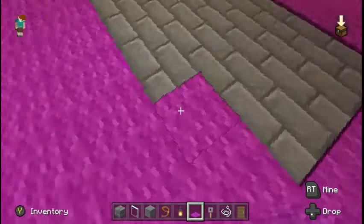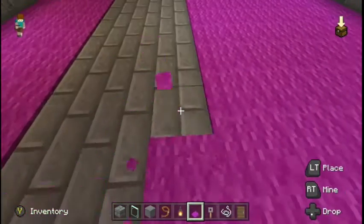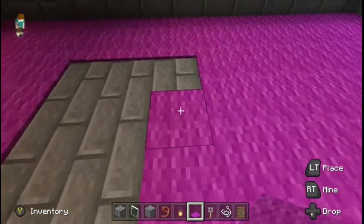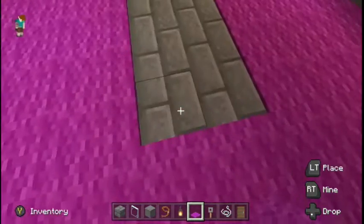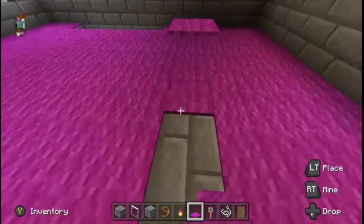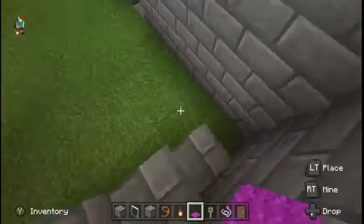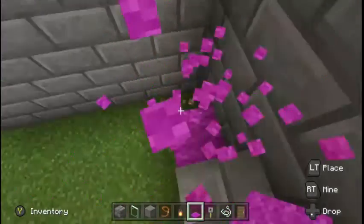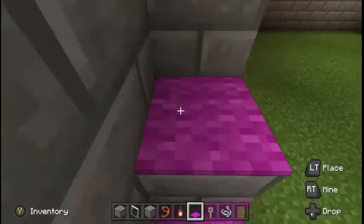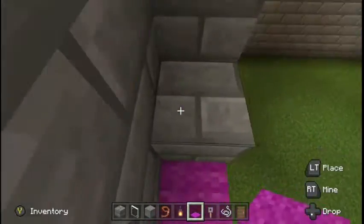We made lava lamps at school last week — that's my news. They're pretty cool, but mine died, it doesn't have its color anymore. I've got to throw it away because you can't put oil down the sink, so I can't flush it. I kind of wanted to flush it.